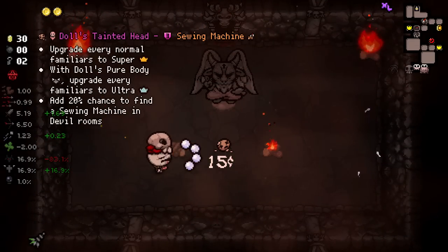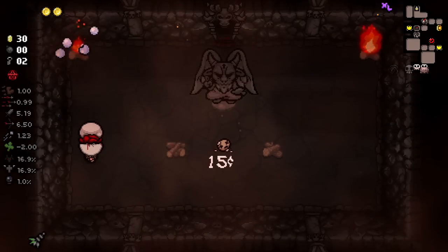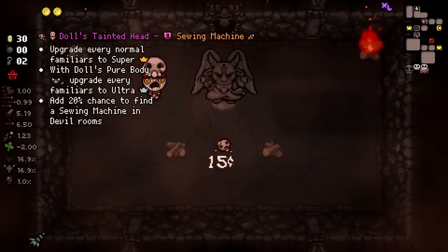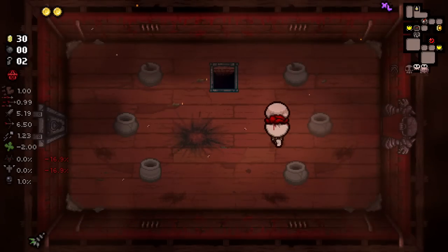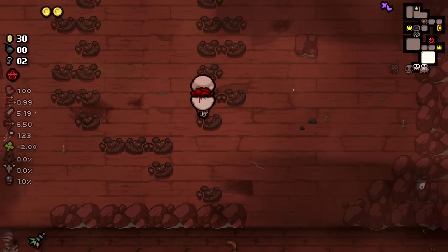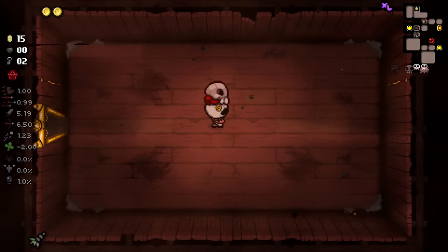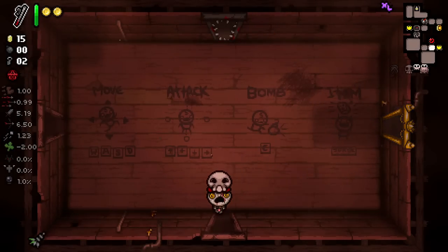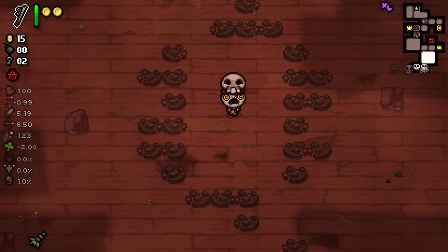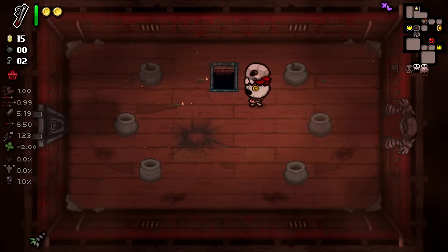'Upgrade every normal familiar to super. Add 20% chance to find sewing machines to devil rooms.' Is that any good? Let's go get Sump and see how it works. I might just die upon using it, but I'm willing to take that risk. My hope is that it spawns a clot and then I can pick up a penny to get the health back. So what we do is wait until we find a penny, pop it, and then pick up the penny straight away. It might not work as this character just full stop, but I feel like I've got to try, because it could be a really interesting run if it does end up working.